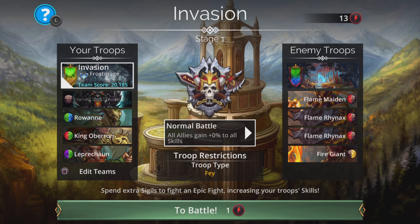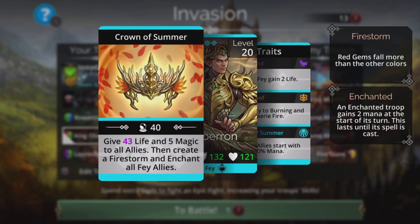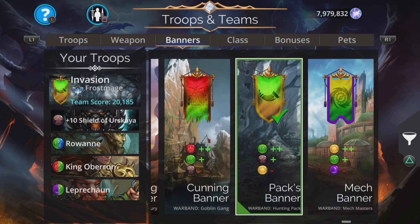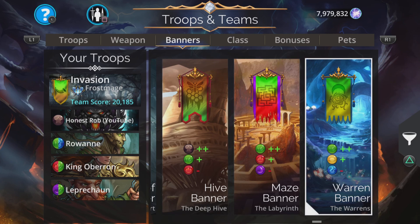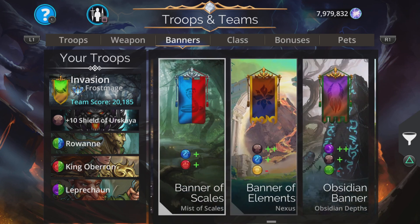We're going to be in Frostmage for this because we want to be a fey at the same time. When King Oberon casts, it gives life to all allies, then creates a firestorm and enchants all fey allies — so if you need to cast twice on Rowan or your shield, it's a really good way to get enchanted and do it all over again. The banner is going to be plus two green, plus one brown, minus one yellow — the warband banner. If you don't have that one, just pick something else which gives you a nice plus two green benefit. Leprechaun is the least important, so something with a minus one on purple is okay too.